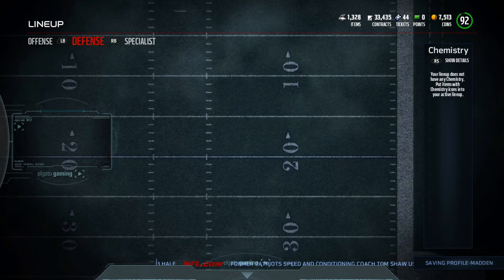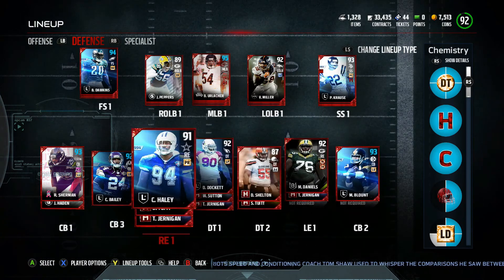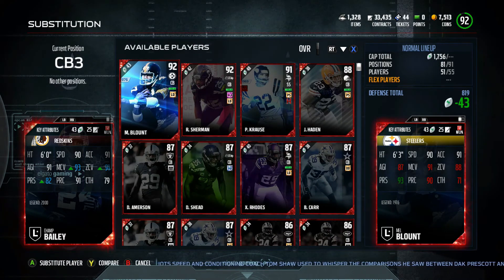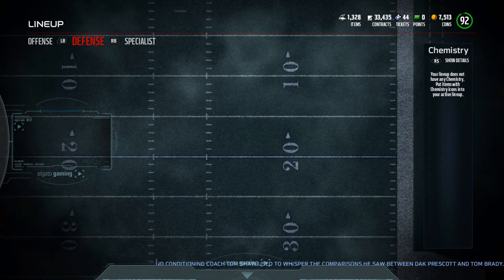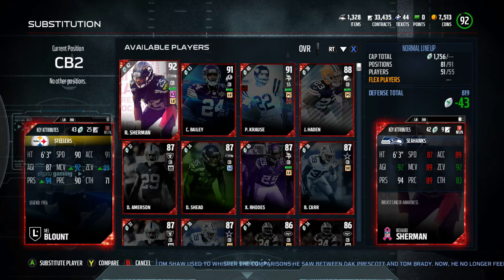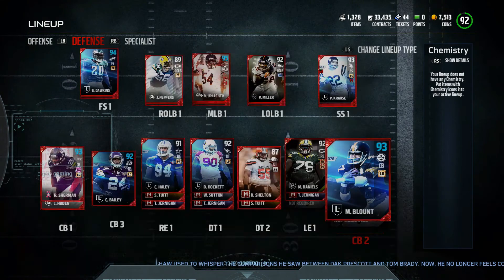Boom — Mel Blount is actually a 93 overall in my scheme! For Champ Bailey: man coverage went up by one, zone coverage went up by one, and press went up by one — I like that. And on Blount's side: man coverage, zone coverage, and press all went up as well. And I believe those went up on Sherman also, so the corners are looking much better all of a sudden.